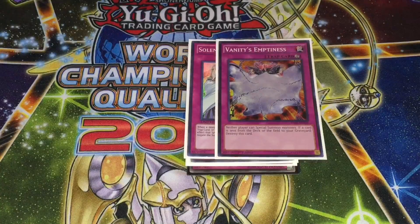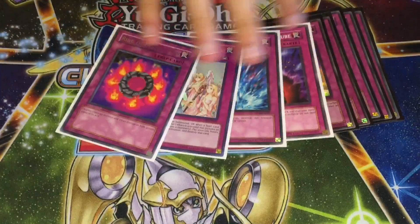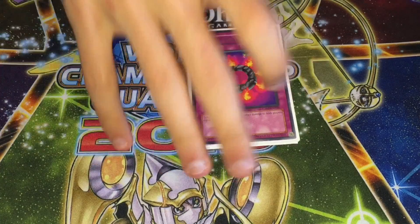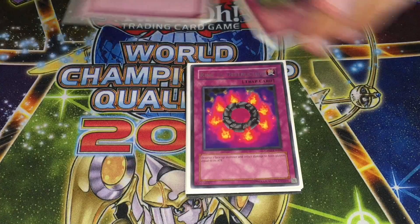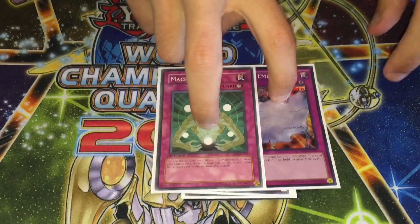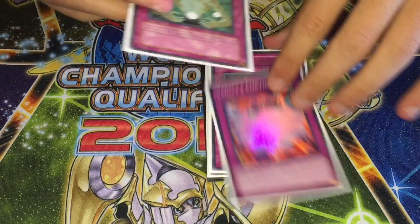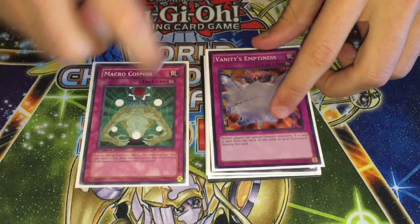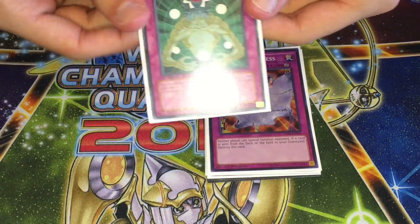Running Bottomless Trap Hole, Solemn Warning, and one Ring of Destruction as your protection cards. I don't really like Compulsory right now — it's usually just better in the side deck. For floodgates, running one Vanity's Emptiness and one Macro Cosmos. I don't like Decipher — if you've seen my past videos, you know why. I like being able to chain and interrupt plays rather than just play a card and hope it locks them out, because if they have the out they can just slow-roll it.